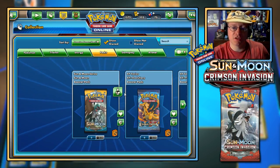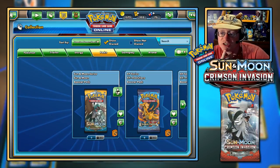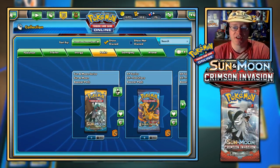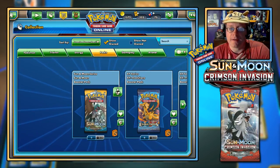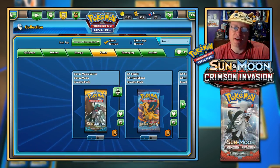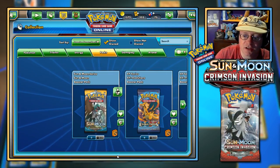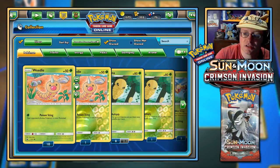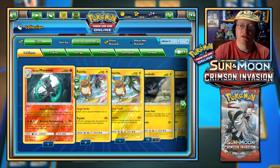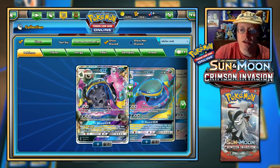Unknown Spike, feel free to send me a challenge! You want some help with Alolan Muk GX? I've been really bad at responding to comments, but some people have been leaving ideas. Alolan Muk GX — let's take a look at that card. I do have some of those. I've got one of each version here, and actually two Rainbow Rares — sweet!